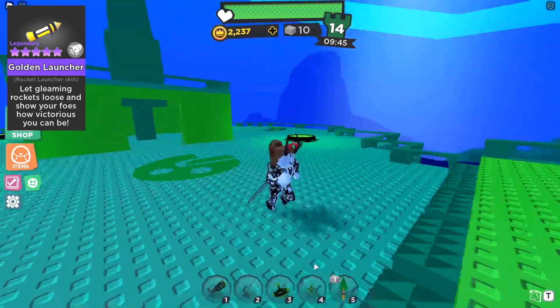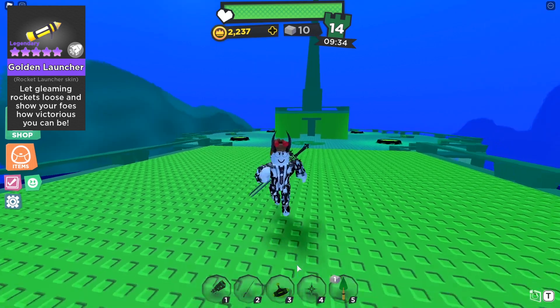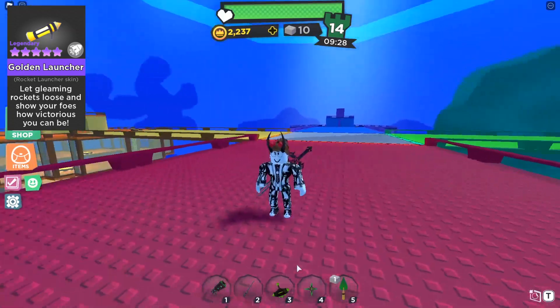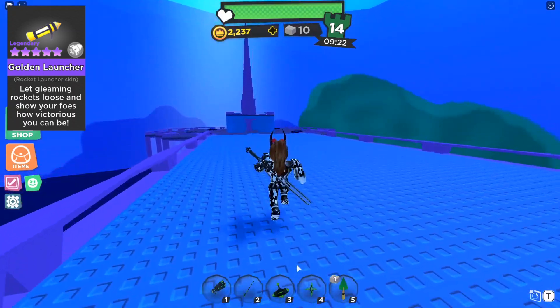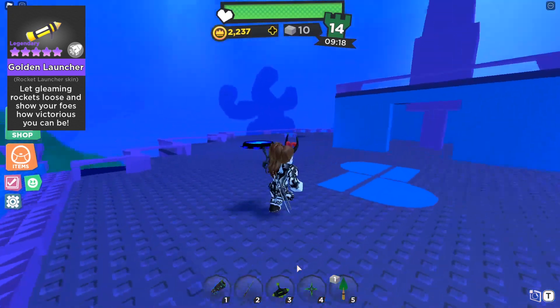A second good launcher to use is the normal rocket — I know, weird right? This is the first launcher you'll find in your inventory. With no perks or imbalances, this makes it a spectacular weapon. The rocket launcher's damage varies from 1 to 120, seemingly sensitive to the distance of an object or player from the blast. It's a ranged explosive alternative to the bomb, which is a stationary explosive with a fixed radius and power.